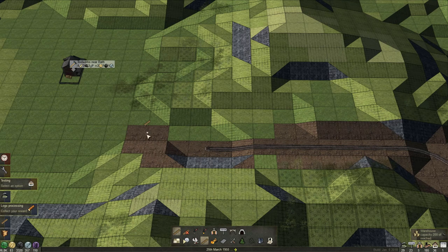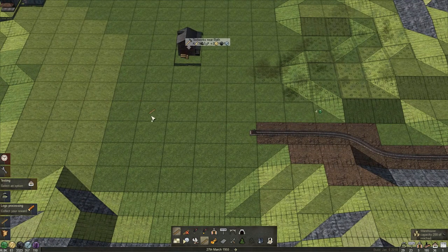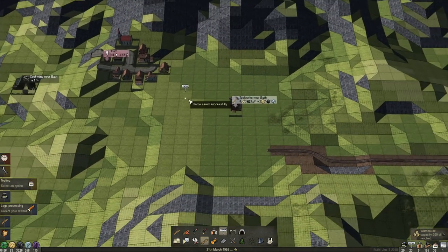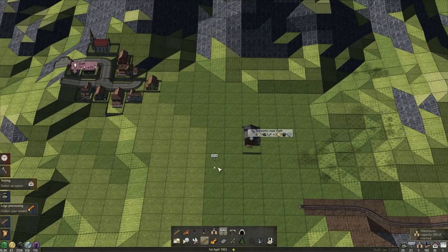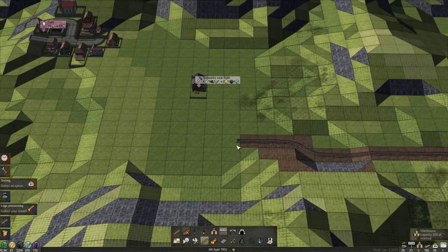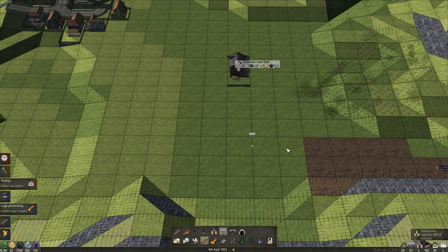I need to tell him where I want to go. Let's build the platform first. Maybe we should stay down here and flatten this so we have a little bit more space to work with.